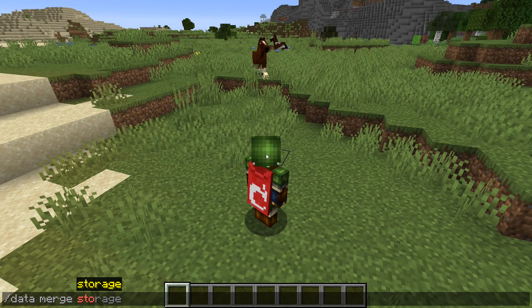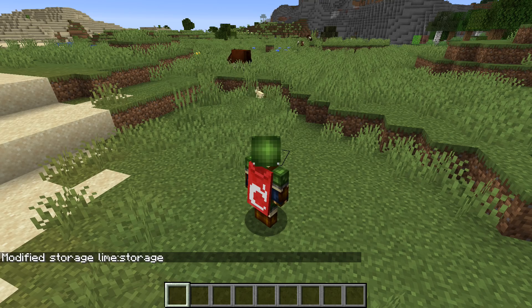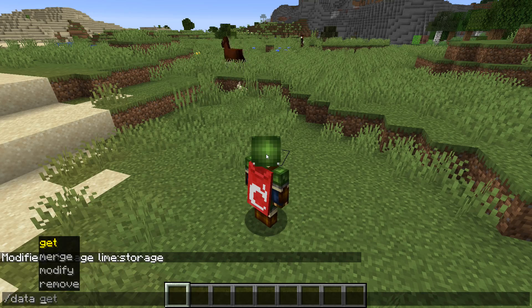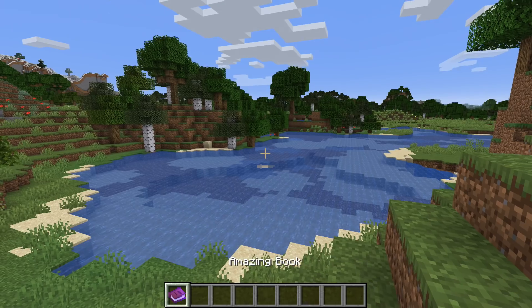Let's talk about storage. Data commands like execute store and data can now use storage as a target. Storage is a general-purpose key-value store where you can store anything you want. It is shared between all dimensions in a world, and whatever you store will persist between reloads. You can access this from slash data, from slash execute store, and from loot tables. Storages are specified with a resource ID — that means a namespace and a name.